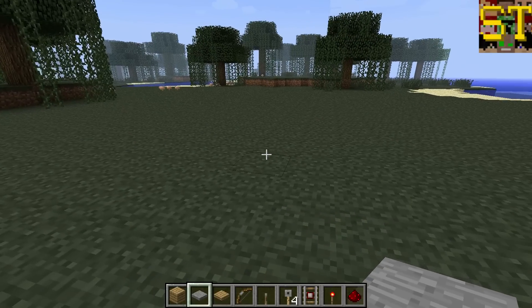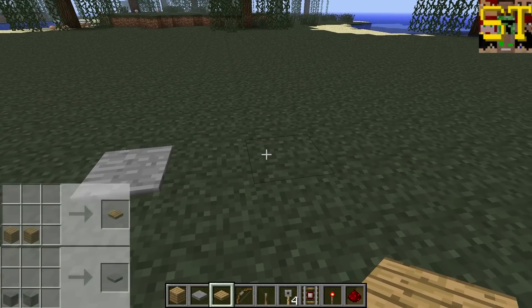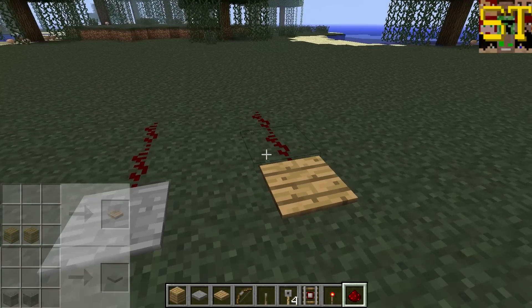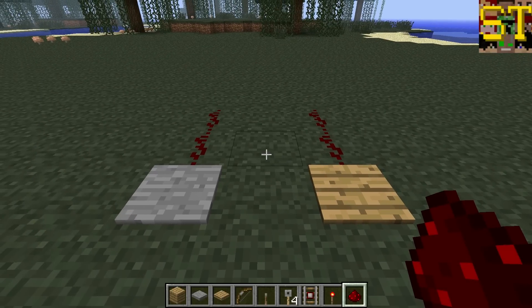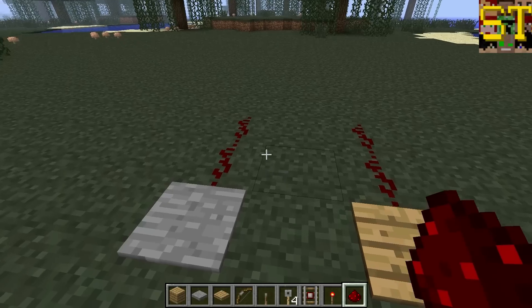The first thing that we have — the very first one, and probably the first that a lot of players have built — is pressure plates. There are two kinds of pressure plates that exist in Minecraft. Both of them function almost identically in most ways. Pressure plates are a temporary power source that require an entity — an entity being a player, an animal, or a monster — to stand on them.